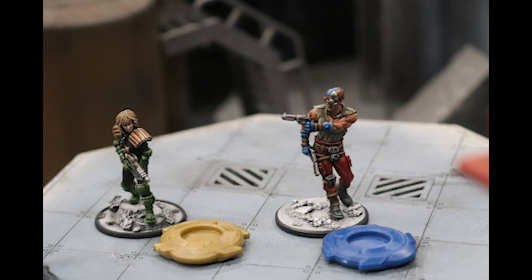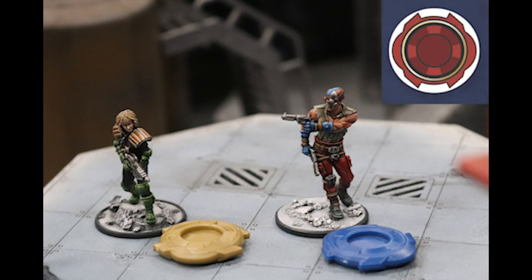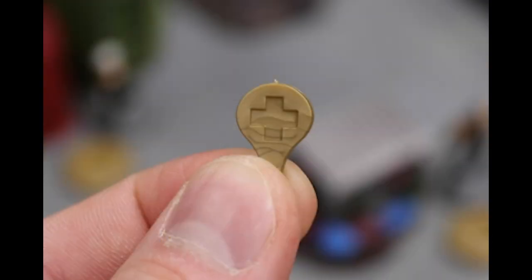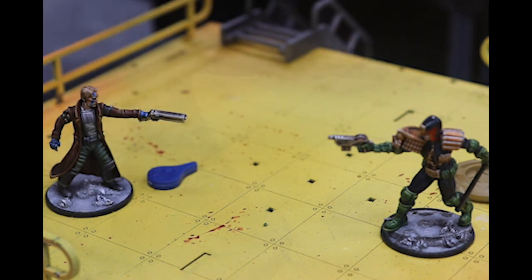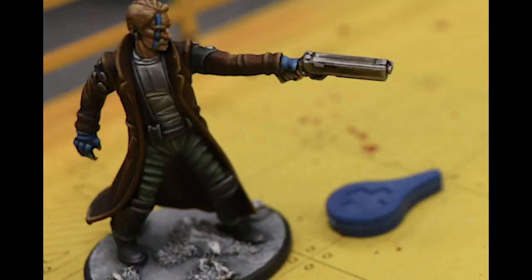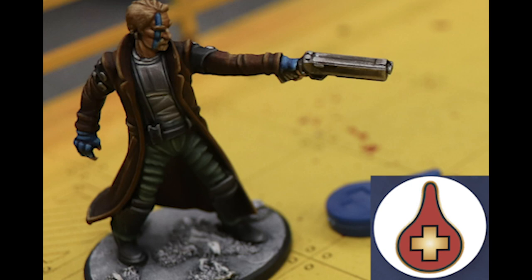Markers are used in-game to keep track of a model's status. The action chip shows when a model is activated. The injury marker is placed on models to show when they are hurt and will perform less well. Each injury marker on the model is cumulative — accrue enough and your model is incapacitated and out of the fight.